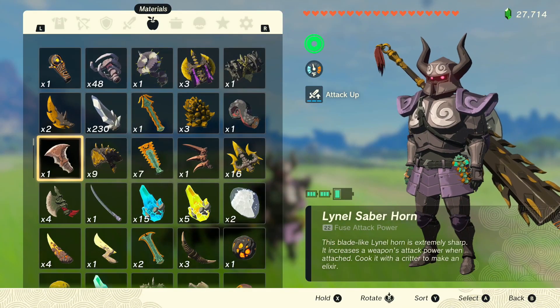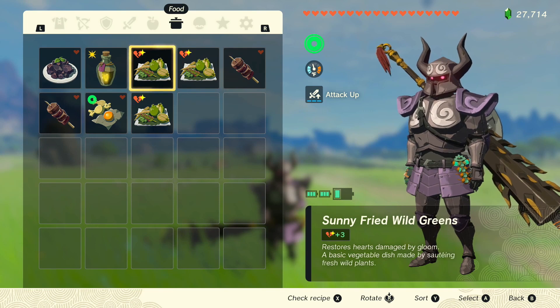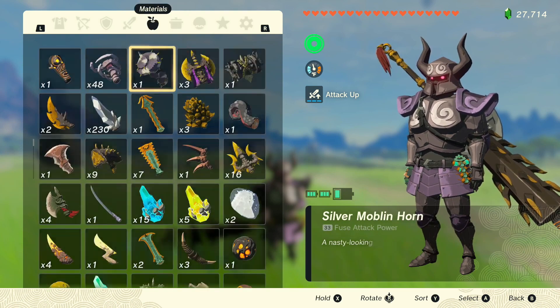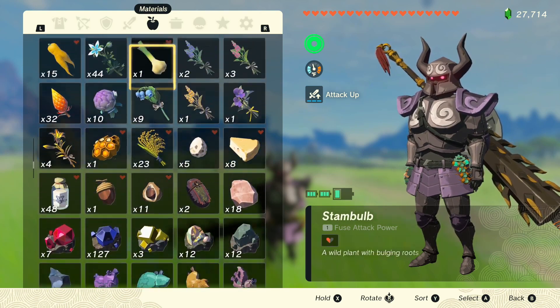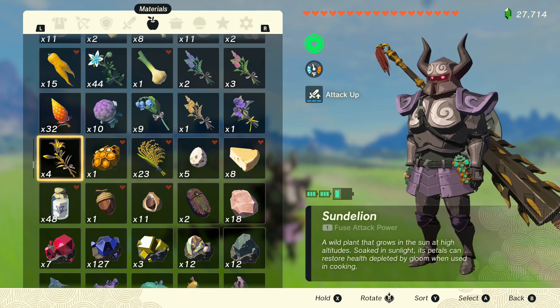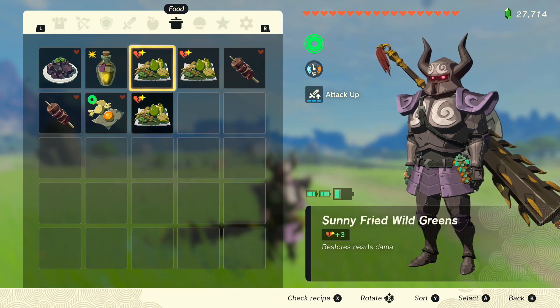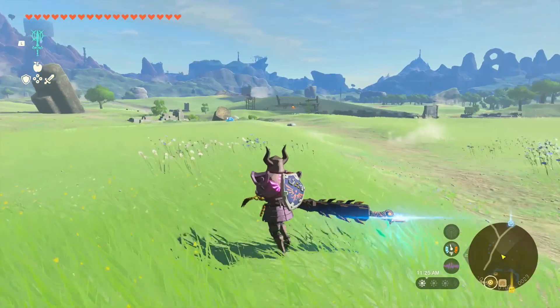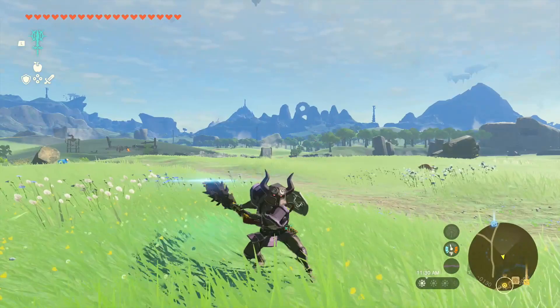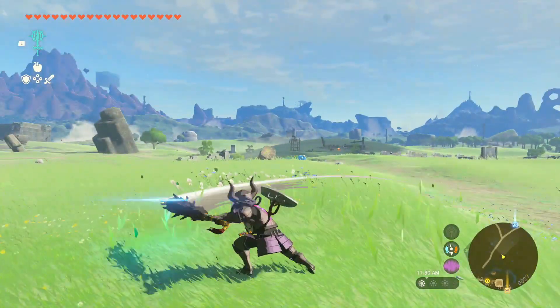If you combine Sundelion ingredients together you can cook Sunny Fried Wild Greens. I'll show you that recipe right there. Many of you know what Sundelions are — just cook one of those and you'll get the food. If you're using this weapon a lot, you want to make sure to have that just in case you need to restore your hearts. It has a basic attack using the Y button.